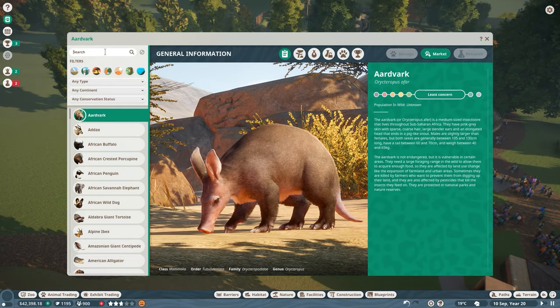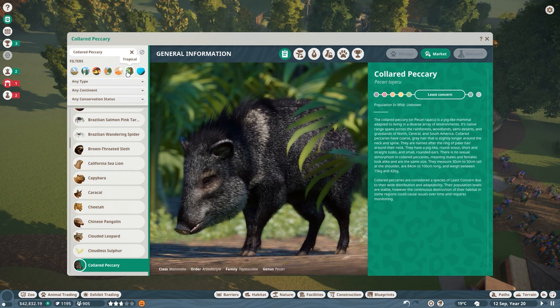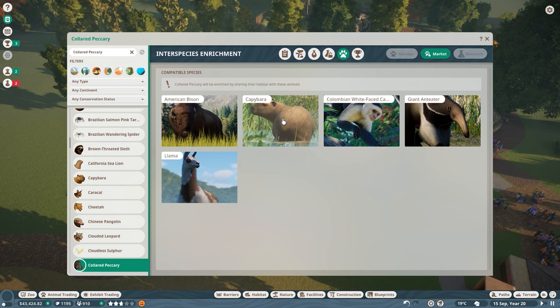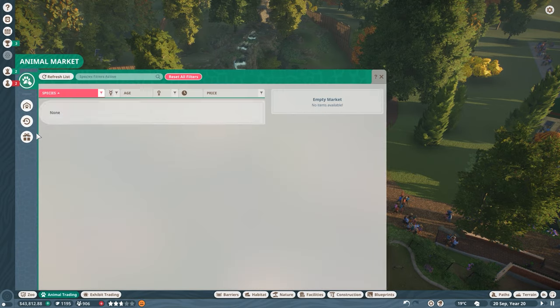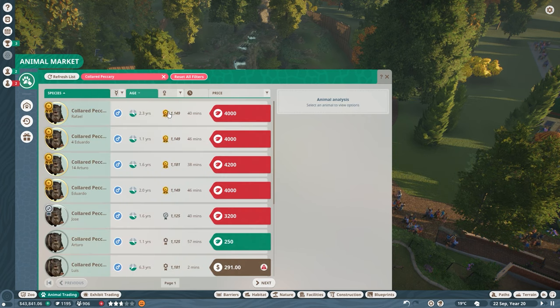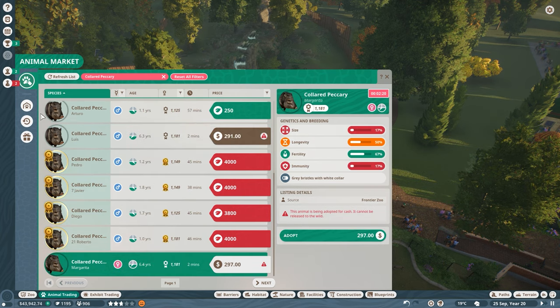Let's go into the animals and type in peccary. Let's see if there's any interspecies stuff we can use. I'm really looking into making a mixed habitat next episode with the capybara, a Colombian white-faced capuchin monkey, and our friend the collared peccary. I'm not sure how the market is doing about this animal as this is the first full day. Oh, it's actually fine — we can grab some. People are breeding this like crazy. We were lucky to get two already.